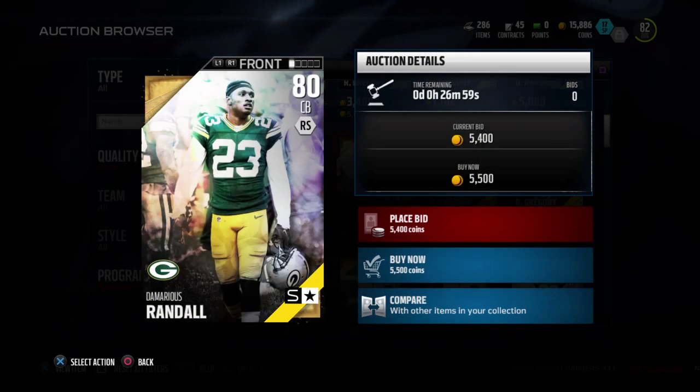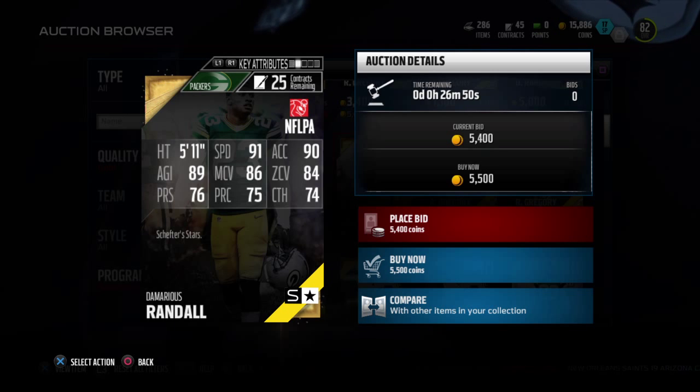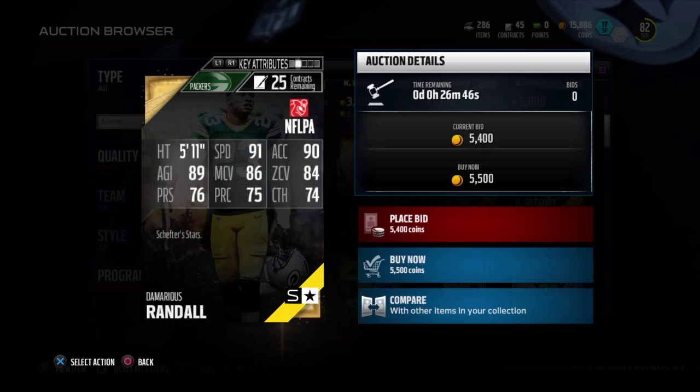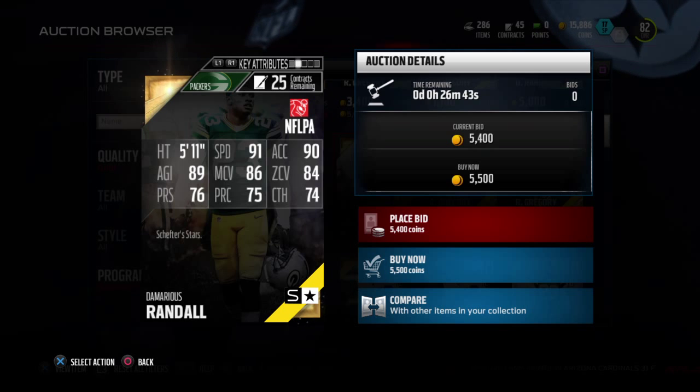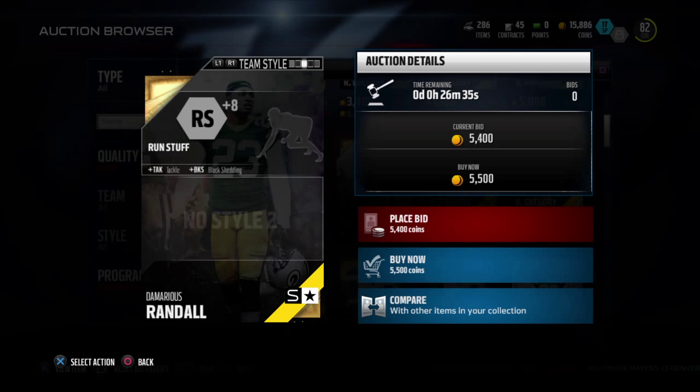91 speed for a corner — that's pretty good. 90 acceleration, 84 zone coverage, 86 man coverage, 75 press, and 74 catching so decent catching. Also 76 press, 89 agility, and he's 5'11".